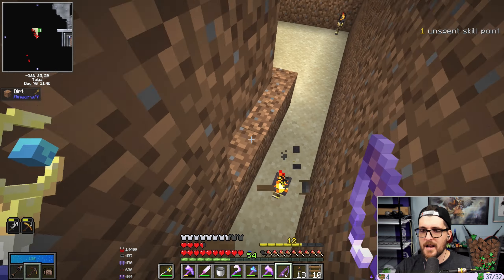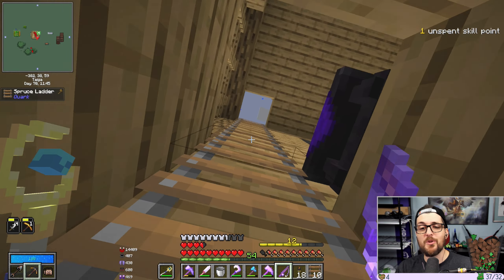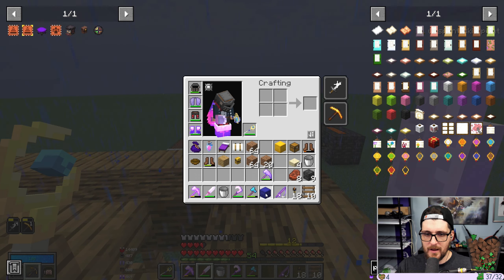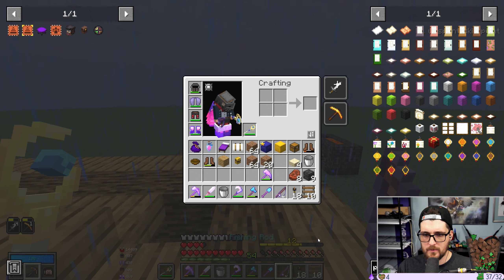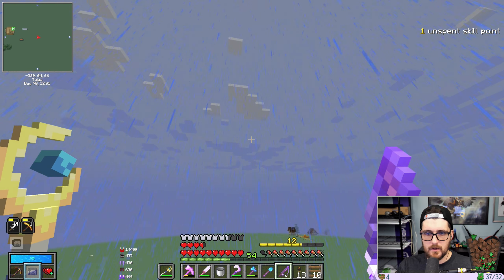I literally just started digging this out and it's raining. Classic Minecraft - that is such classic Minecraft. I need my fortune shovel - or just a shovel, doesn't matter - and we can go get some snow. East, right? Yep, east.